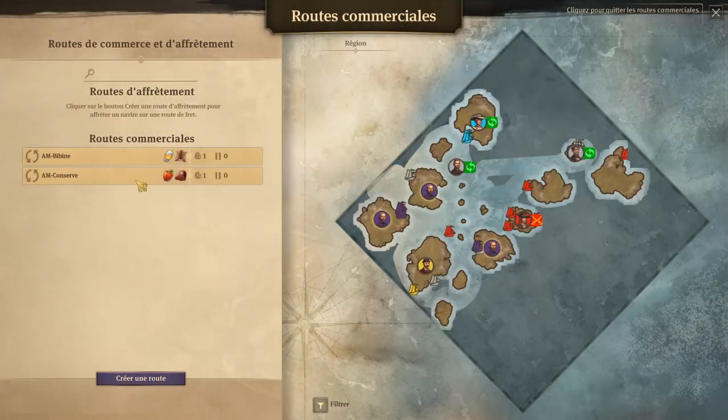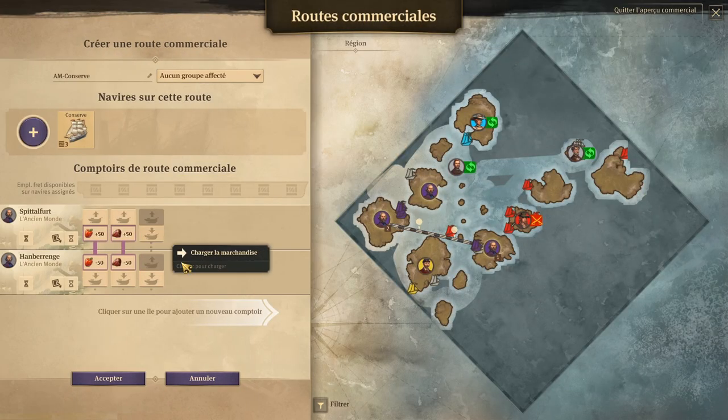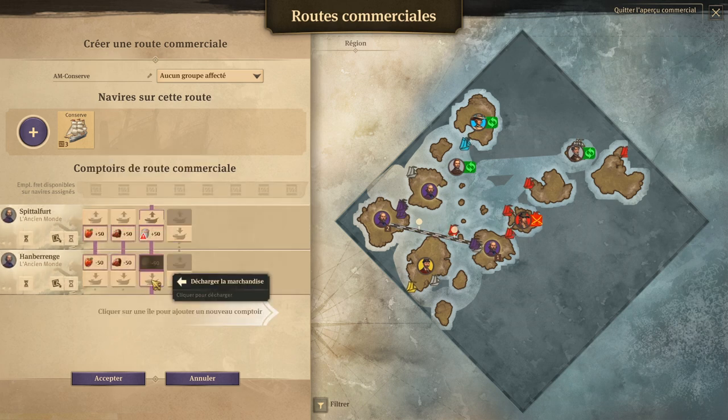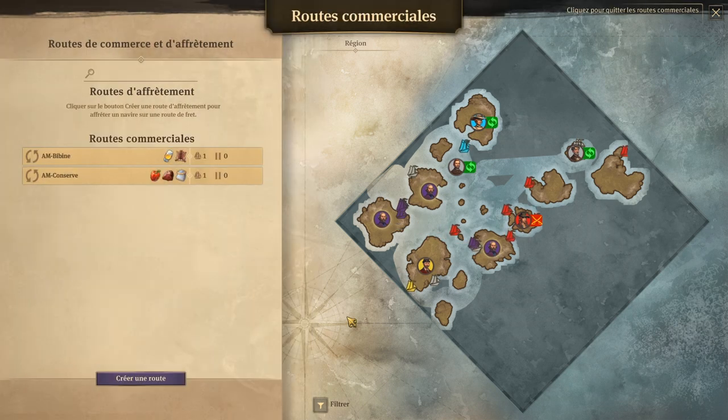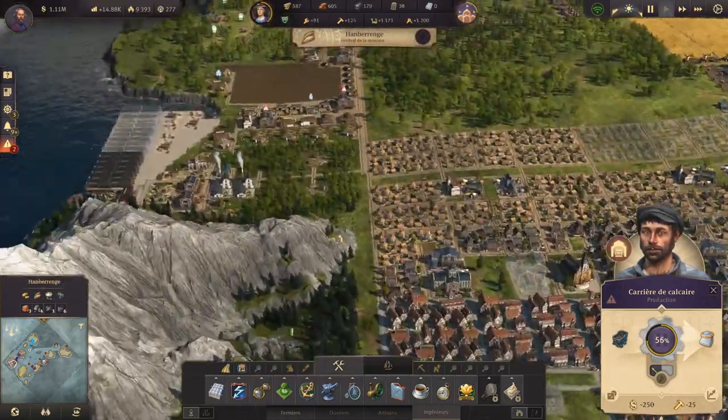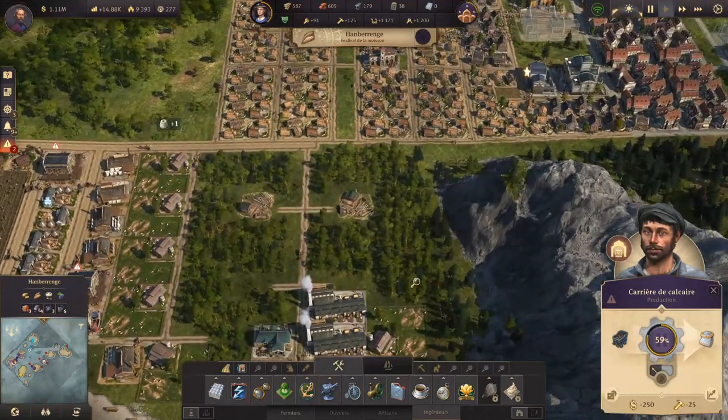Ensuite, on va simplement venir dans cette route de commerce de conserve, et on va y ajouter, à la frégate, le ciment. Donc il va apporter le ciment ici, et maintenant on va construire une cimenterie.